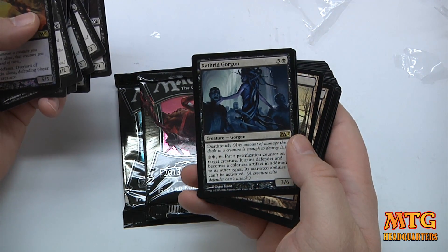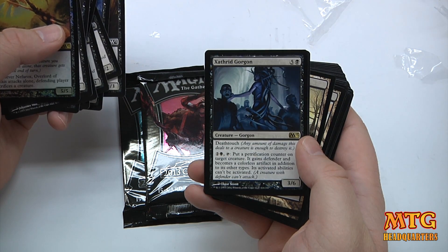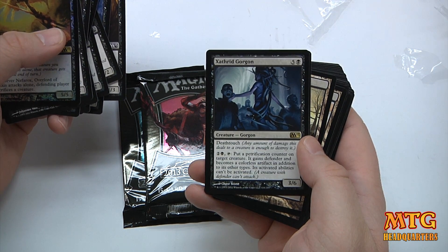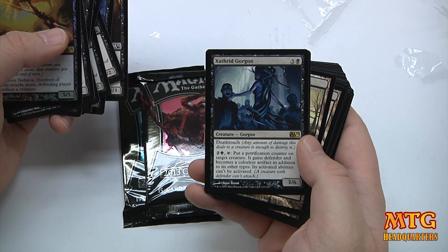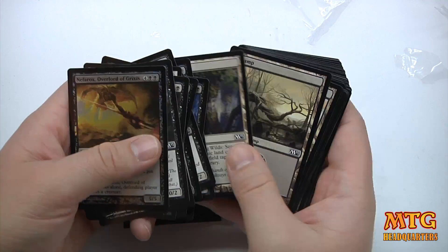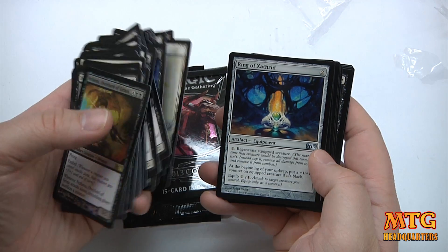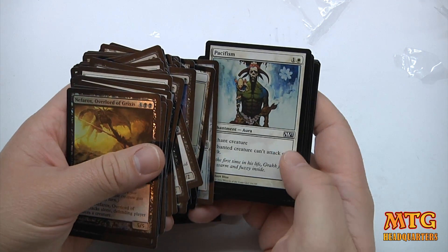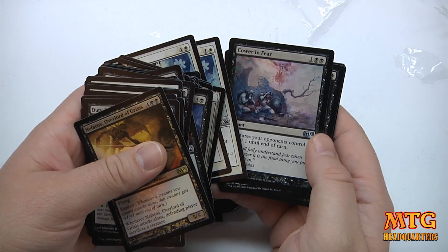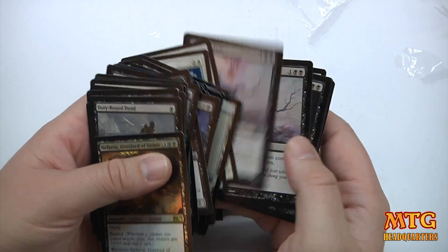Here's a hidden rare in here — Xathrid Gorgon. This is a 6-drop for a 3/6, but it has deathtouch and also the ability to pay the cost, tap, and put a petrification counter on target creature. It gains defender and becomes a colorless artifact in addition to other types, and its activated abilities cannot be activated. Pretty nuisance, problematic card. Ring of Xathrid. Pacifism — a great card. You don't have to kill a creature, you can just make it do nothing. Cower in Fear — creatures your opponent controls get -1/-1 until end of turn. It's a 3-drop, but if they have tokens you can really wipe the board.